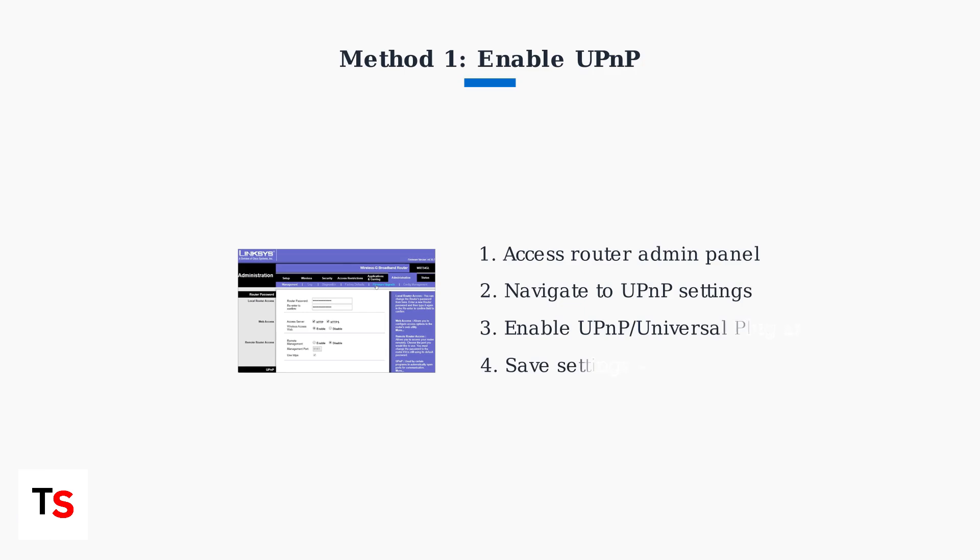The first and easiest solution is to enable UPnP in your router settings. UPnP allows automatic port configuration, which can resolve most NAT type issues without manual setup.